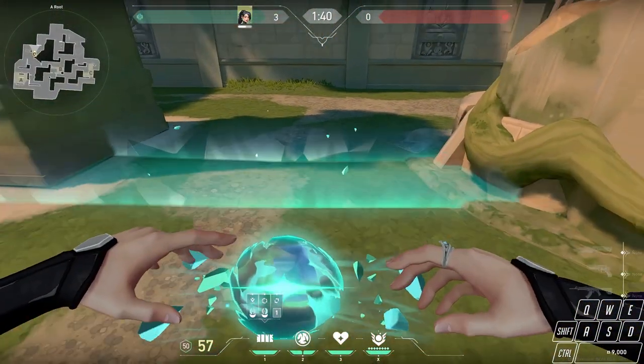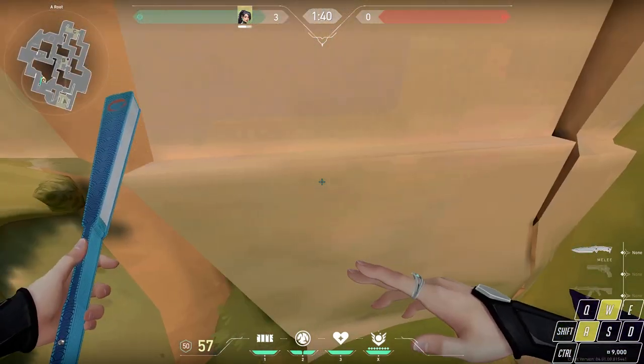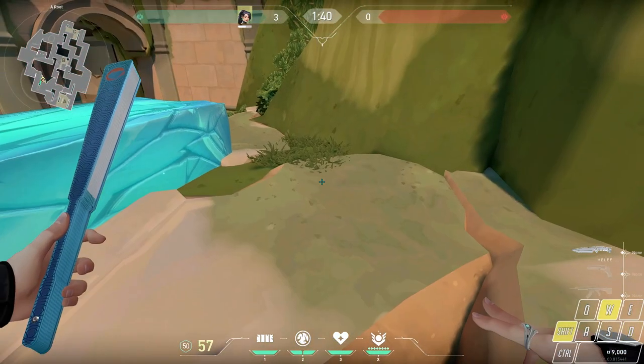On the map Lotus, you're able to get to this plateau in A main by doing a crouch jump or by spamming your crouch button. This is especially useful for defenders in case there's a Sage wall here, or if you just want to hop up.